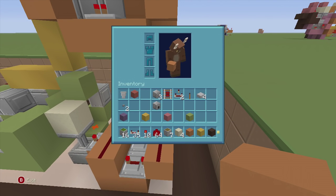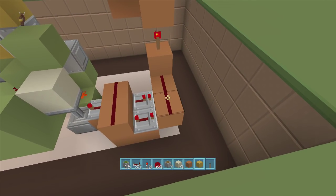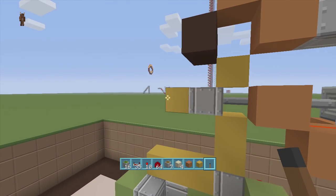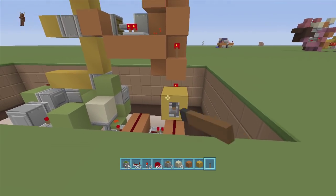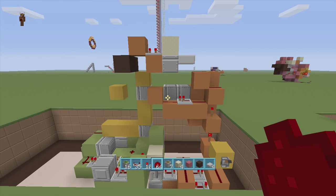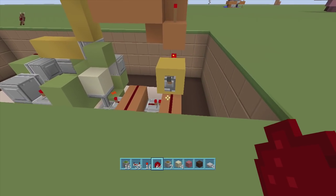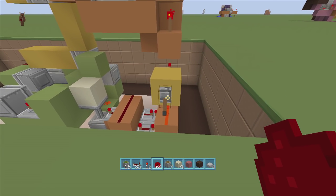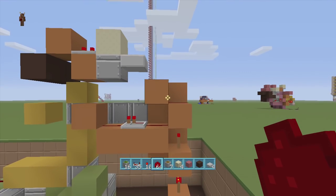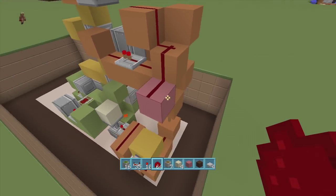Get another lever and put it right off this redstone dust. Flip down the lever — as you can see it fully extended there and there. Now all we have to do is the retraction. To start on the retraction, come over to this off-torch and put a block next to it and a piece of redstone dust, so it looks something like this. We don't want these connecting, so put a block right here to disconnect them.